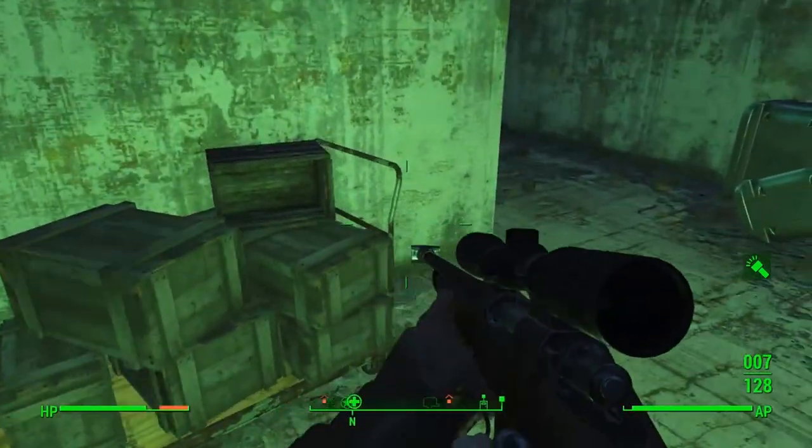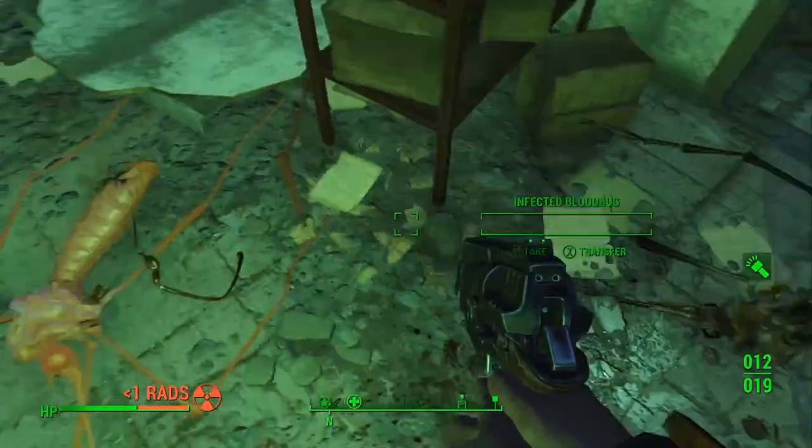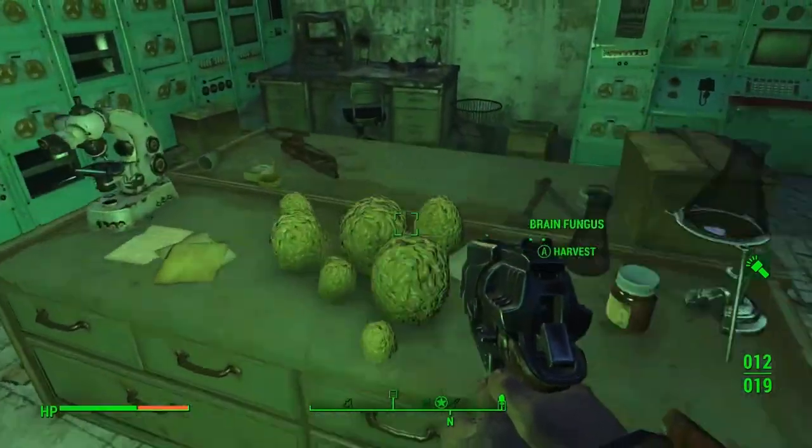Once you open the door you can just go downstairs a little bit deeper into the basement, kill a couple of bloat flies and some mosquitoes, and you'll find the syringer rifle just sitting right here on the desk.